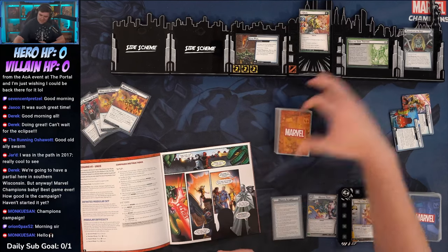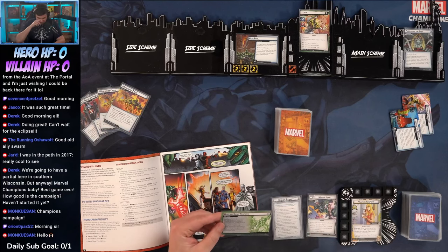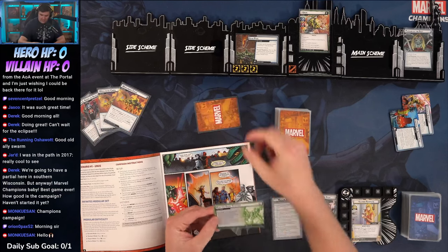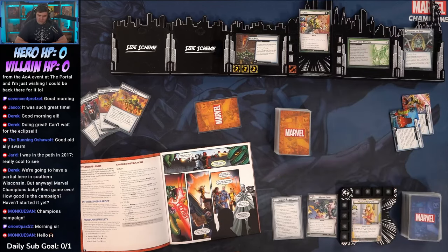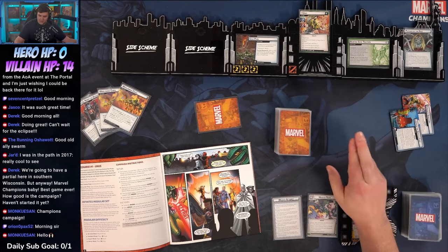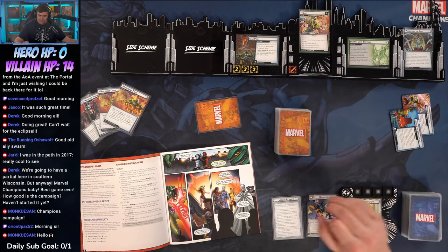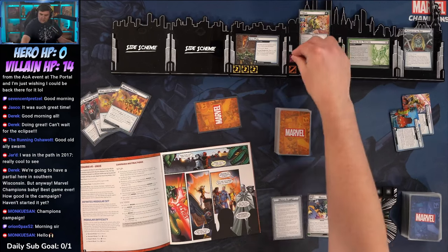Hunting Gene Traders: reveal the Gene Pool side scheme. In expert mode, deal each player a face-down encounter card. Unus starts with 15 hit points. If Gene Pool is at three he gets Retaliate 1, at six he gains Stalwart, at nine he gains an Amplified token. So we've got Retaliate 1 here.